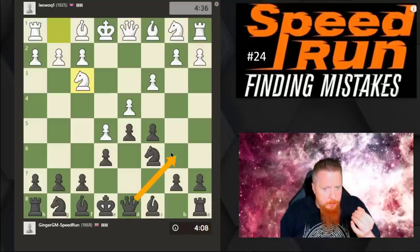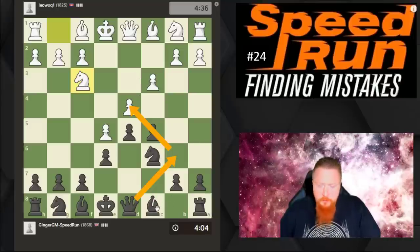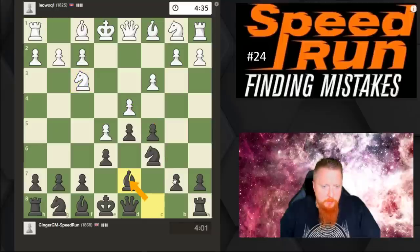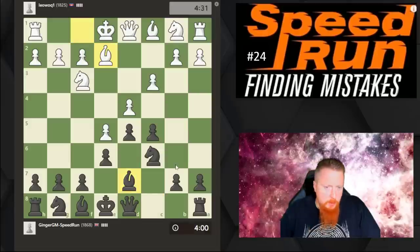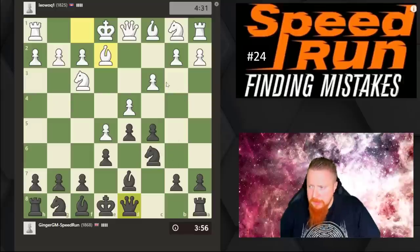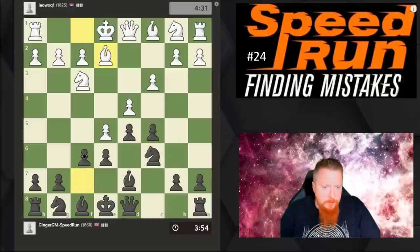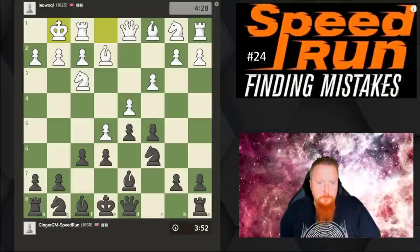There are two ways to play this — you can keep the pressure on that pawn, or the move I tend to prefer is putting the bishop on this square. That's quite a flexible move. We may still go for that pawn, but another idea I quite enjoy is using a secondary pawn break to try and open up the center of the board.